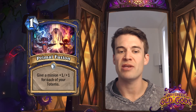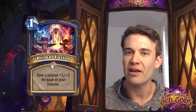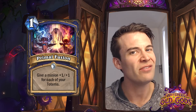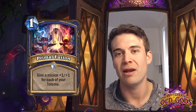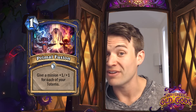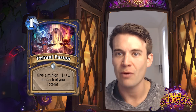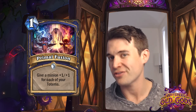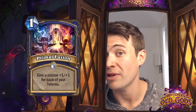Primal Fusion - give a minion +1/+1 for each of your totems. This is another in these 1 cost spells in a cycle in this set. This is a strong effect if you do have a bunch of totems, but you need to have a bunch of totems before it does anything, which means the fact that it costs 1 loses a little bit of its luster. Maybe there's going to be some sort of dedicated totem deck with Totem Golem and Tuskarr Totemic and this card, but I would be pretty surprised if that showed up in competitive constructed play.